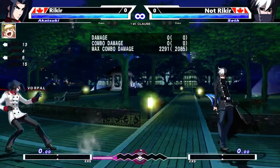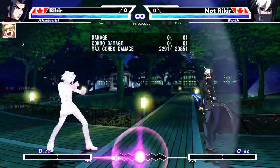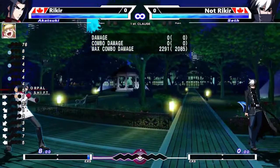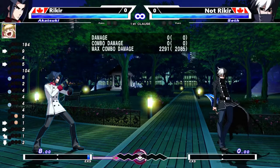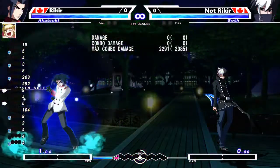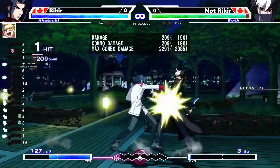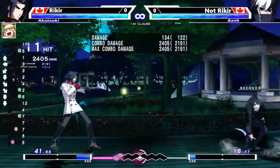That's important to note because having more grid blocks, you can transform those into usable meter. For example, if I convert all this and now have 120 meter, that gives me a lot of options — I can use EX specials for combos or use it for reversals and other tools. Having more grid and Chain Shift can give you more meter for characters that really use meter, like Seth or Chaos.